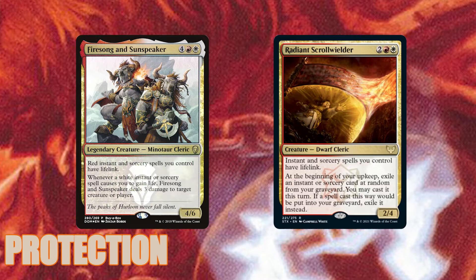Since we're dealing so much damage — sometimes to ourselves — we also have ways to gain some of that life back. Firesong and Sunspeaker and Radiant Scrollwielder give our instants and sorceries lifelink. Deafening Clarion can either deal more damage or give our creatures lifelink, and Brightflame can do both.